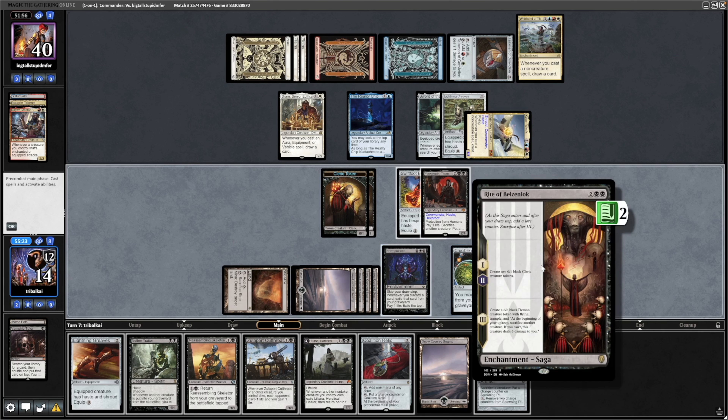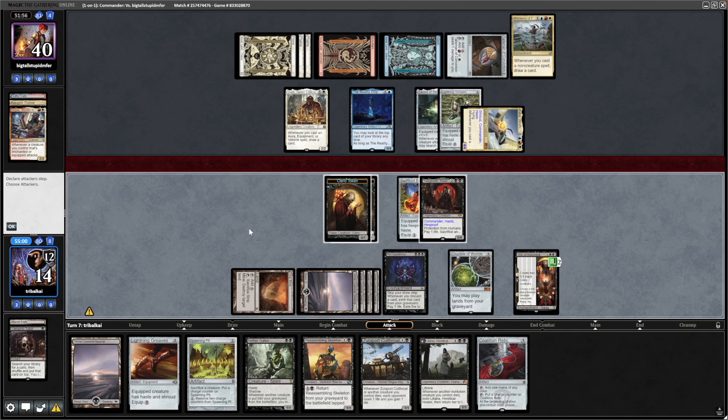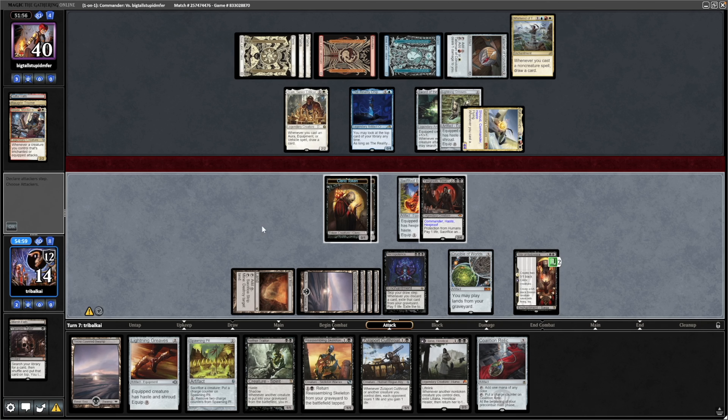Let's try to get into a board wipe of some kind. Maybe we might be able to just rely on a blocker from the Rite of Bells Unlock, so maybe we don't have to go crazy with the Necropotence now that we've got rid of the double strike — I think we're okay to just leave it there.